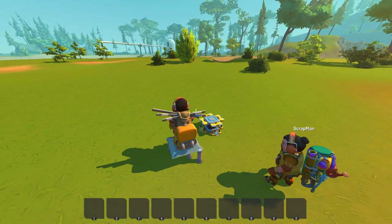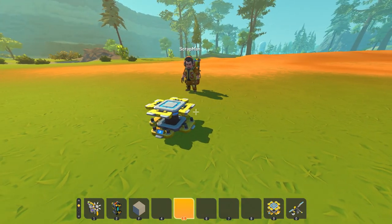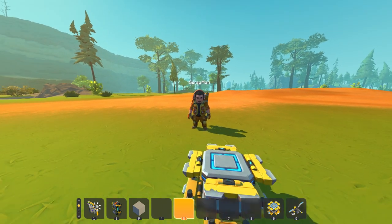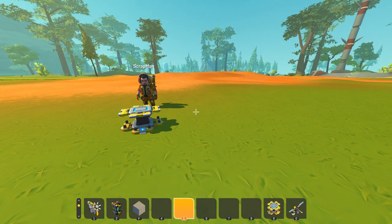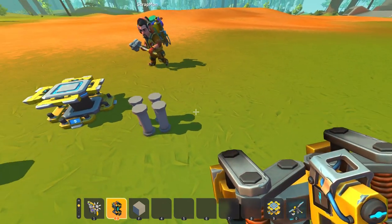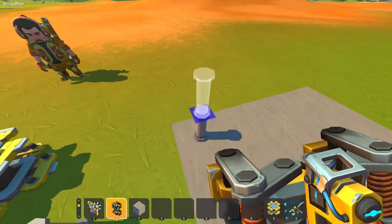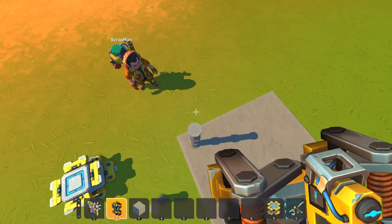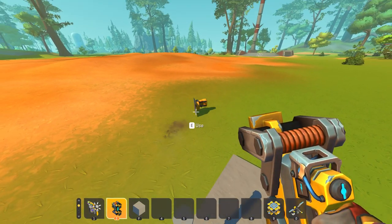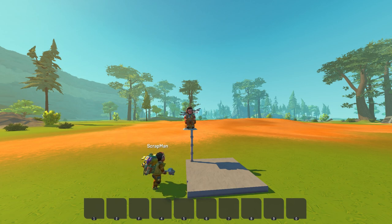Wait, it did give us instructions. Assembly instructions: one — remove concrete layer. We did that. Number two — weld chair legs to ground or creation. We were supposed to weld the chair legs to the ground! Don't try to blame the instructions for you not welding. Number three — weld chair to the top of the chair legs. Okay, spawn me another chair. Weld legs to ground first. Here we go — chair complete! Followed the instructions!